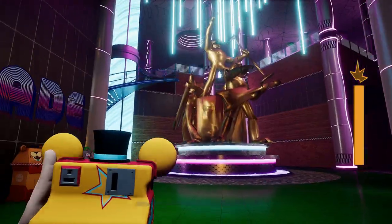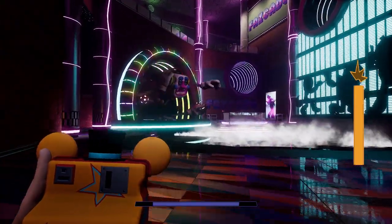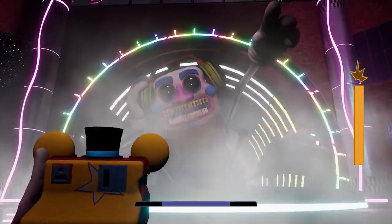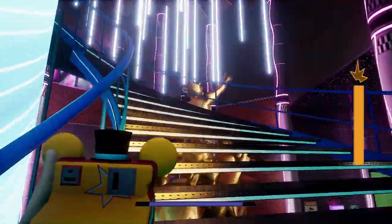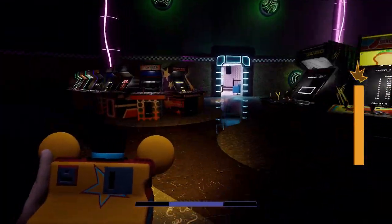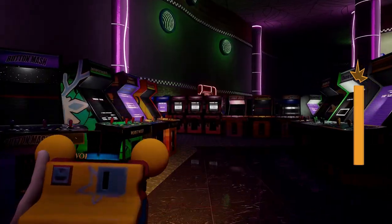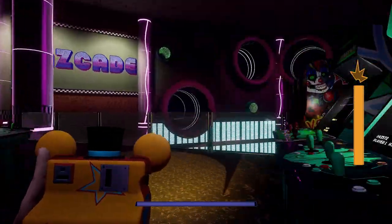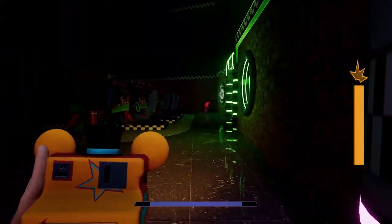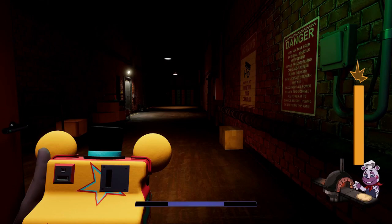Now we're off to find the third one. We just arrived in this little DJ area — somewhere in this section there's meant to be another golden plushie. Run run run — oh my gosh, it's Chica! She's right behind me, so scary. Every time I turn around Chica is right in my face but not moving — it's like she's teleporting on me or something.